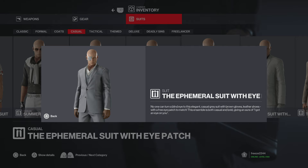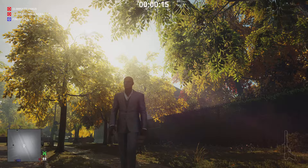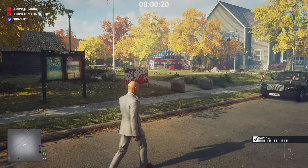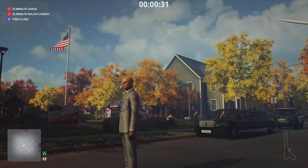No one can turn a blind eye to this elegant, casual gray suit with brown gloves, leather shoes, and a free eye patch to match. This ensemble is both casual and bold, giving an aura of 'I got an eye on you.' This is what the suit looks like in game — I showcase things on Whittleton Creek because it's got nice lighting. This is probably my new favorite suit because it fits really well. We're getting a lot of suits that just don't fit 47 — they're really baggy — but this one fits really nice.